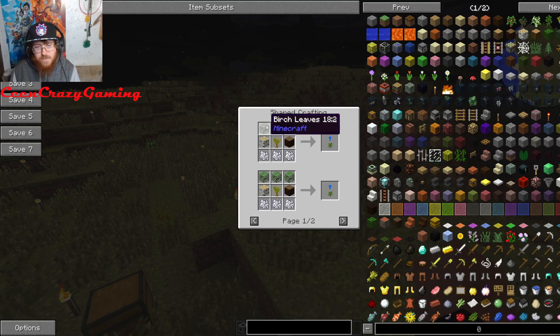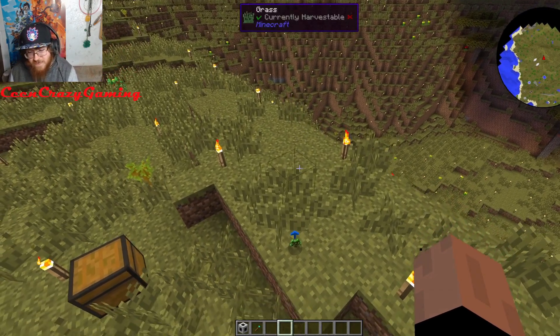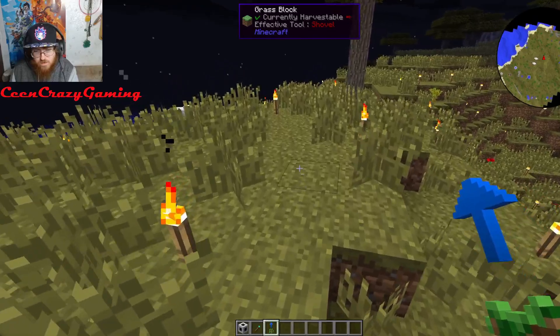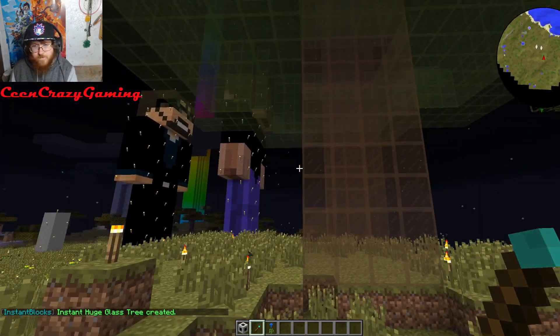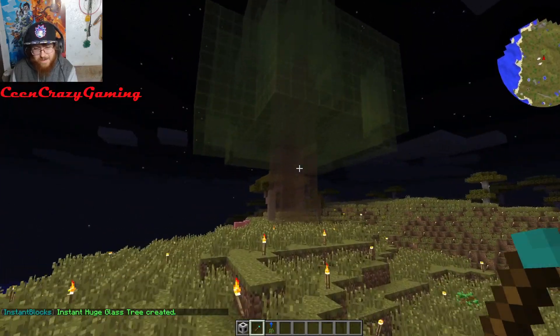We got a thing called an Instant Huge Tree Block. You put logs, leaves, a sapling in the middle, and bone meal on the bottom. It puts trees all over the place. Let's put this here and right-click — what kind of trees do I want? Let's go ahead and do glass trees — I've never heard of those. That's insane, it's a whole tree out of glass!